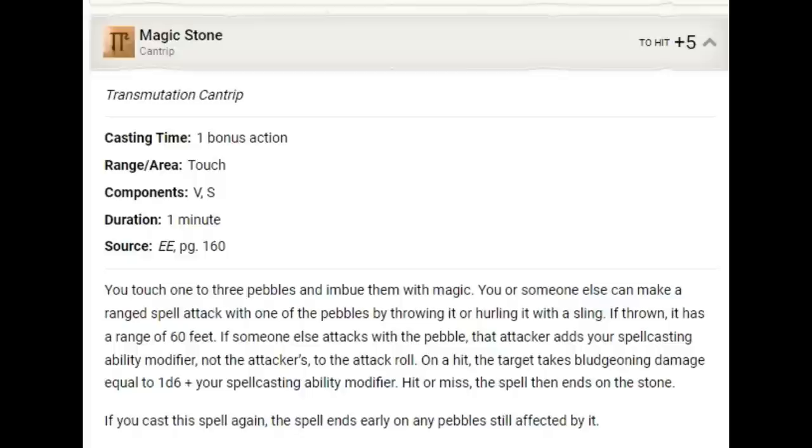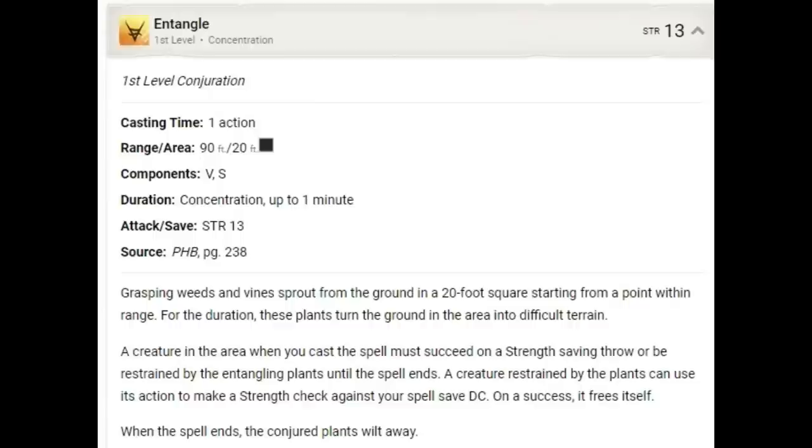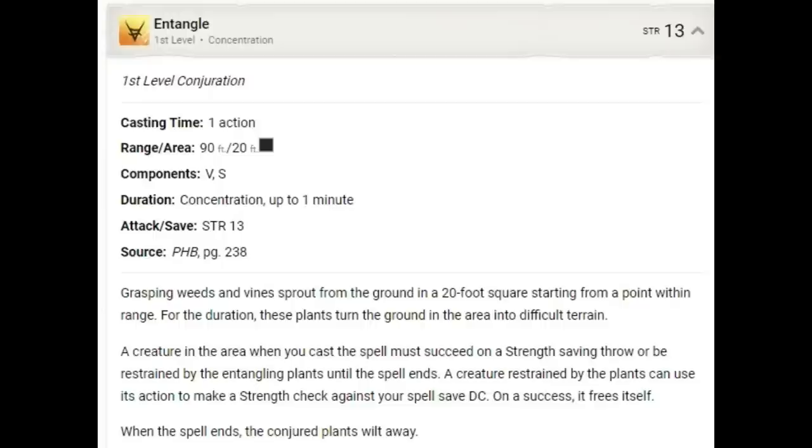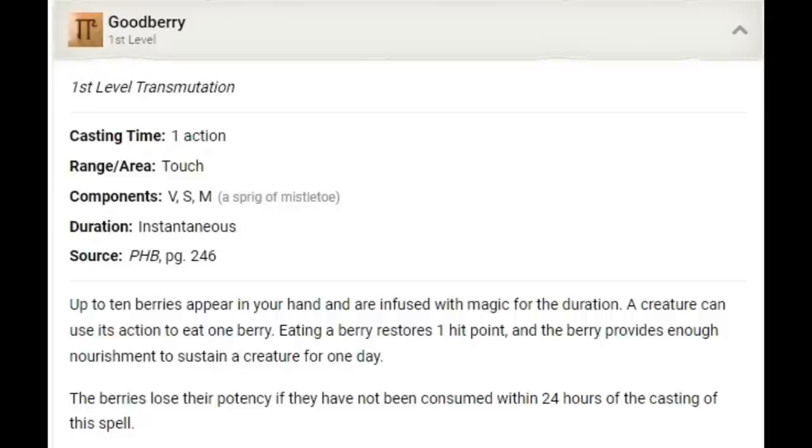First spells: I'd pick up Magic Stone and use it instead of the longbow — it gives us Wisdom-based attacks and Wisdom bonus to damage. Guidance will be our other cantrip selection. My go-to prepared spells would be Entangle, Fairy Fire, Goodberry, and Healing Word. Entangle hits an area, requires a Strength saving throw, and if they fail, they are Restrained. Fairy Fire covers a similar area, requires a Dexterity saving throw, and anyone who fails has attacks against them made with advantage. In a big combat, I'd cast either Entangle or Fairy Fire depending on what I'm fighting — consider whether the monsters are likely to have a good Strength or Dexterity saving throw. Once we fire the big spell, we can use Magic Stone to add damage. Goodberry is our best out-of-combat healing and Healing Word is our best in-combat healing.